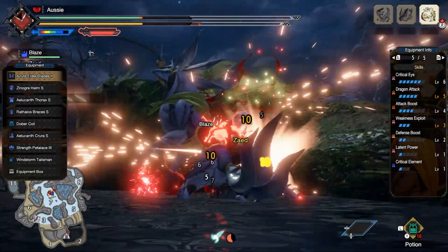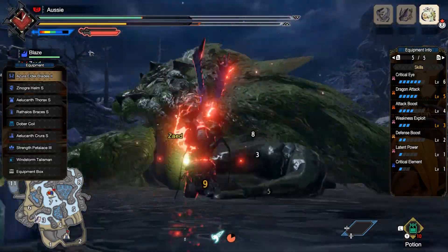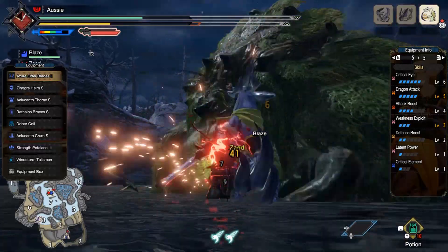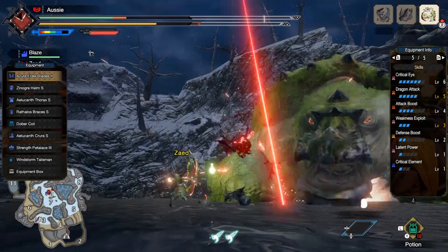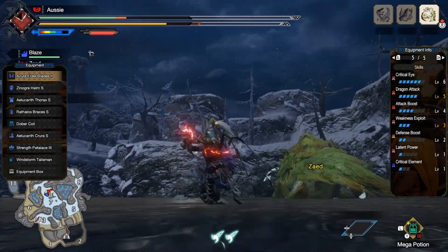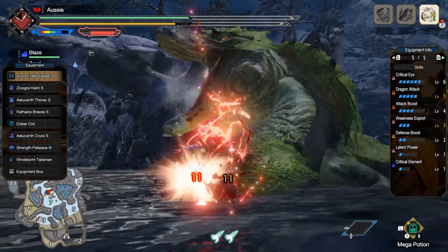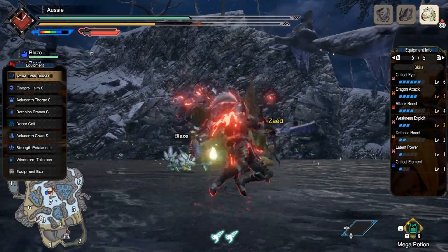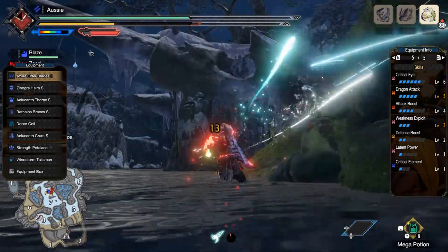Now what you'll see, when you look over there at my skills, I've actually got Level 6 Criteye, Dragon Attack Level 5, Attack Boost Level 4, Weakness Exploit Level 3 — so you'll notice that when I'm hitting these weak points, my damage actually goes up an absolute shit ton. Defence Boost — now that's only there because I couldn't think of any Level 1 skills to put in. I have these Level 1 spots and I just couldn't think of anything to put in, so I just put that in.